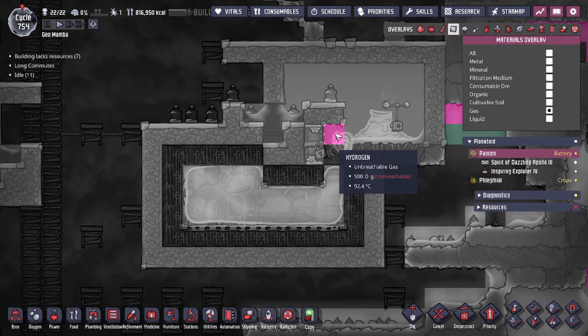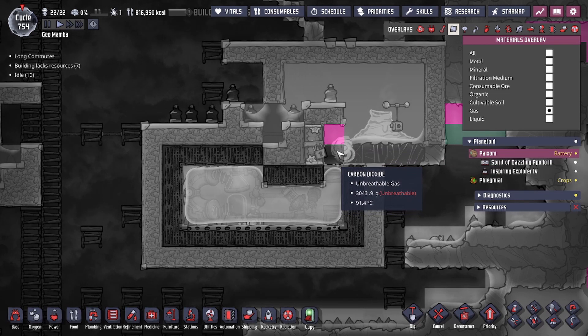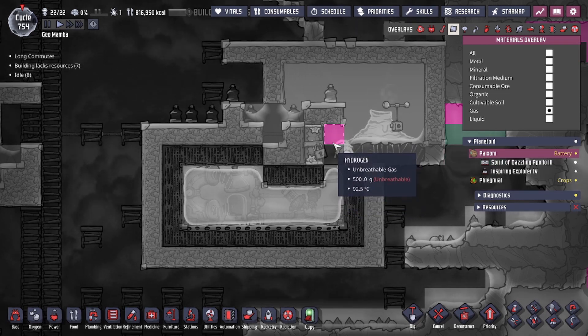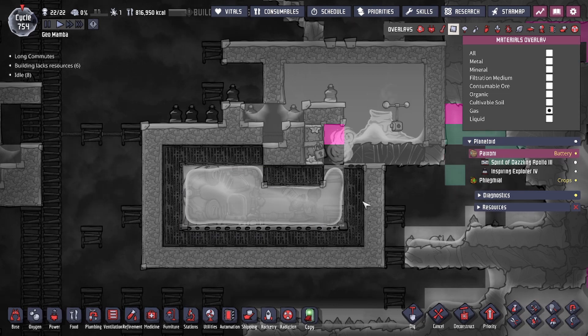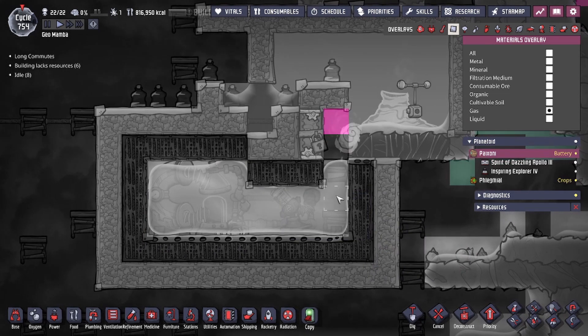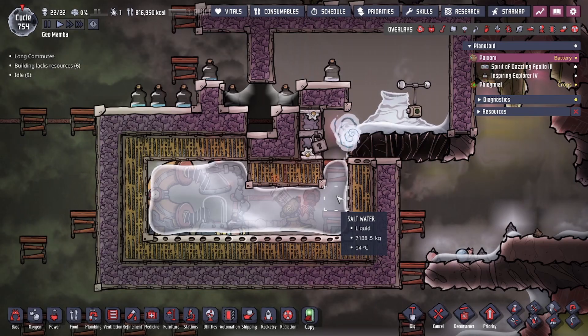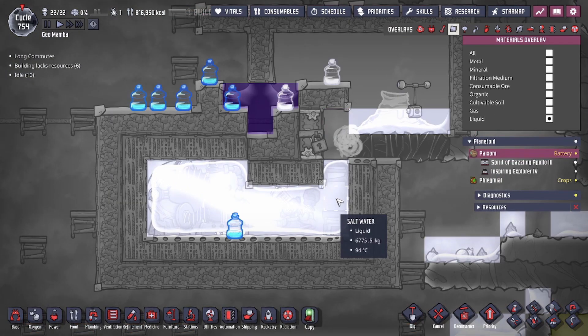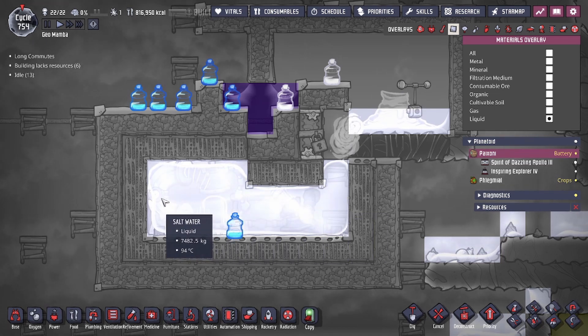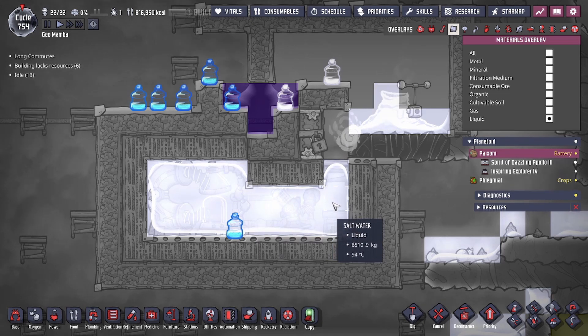As I bring up the gas overlay, you can see that we have a hydrogen bubble here and a CO2 bubble there. Those gases stacked with the door and the airflow tiles means that we could have our liquid pressurized to an absurd number. In our case right now, our liquid is around 94 degrees and around 6,000 to 7,000 kilograms per tile, and it's going to fluctuate a little bit with this water pressure level.